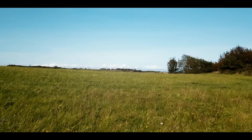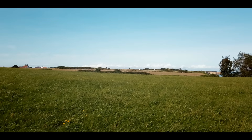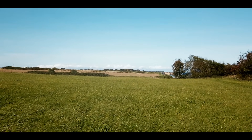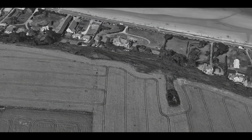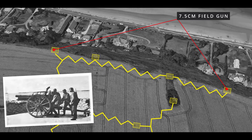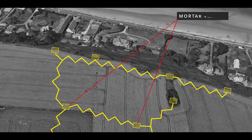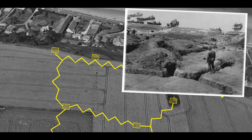This is the top of Cota's draw, and you can see it starts to open up. On that slightly elevated ground was WN70. WN70 was a strongpoint overlooking the Dog Green and Dog White sectors. It had two casemates — one not quite finished — but they housed 7.5cm guns that would fire along the beaches. It also had mortar positions at the rear and trenches at the forward edge where infantry would fire down onto the US soldiers.